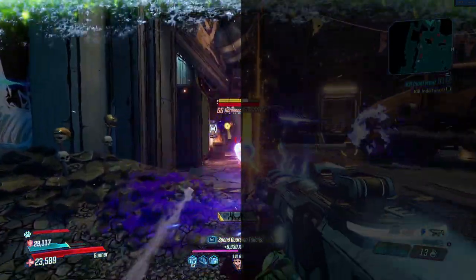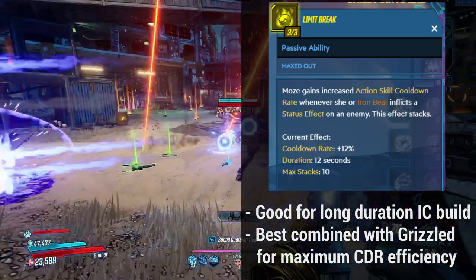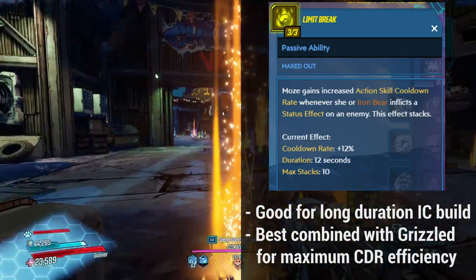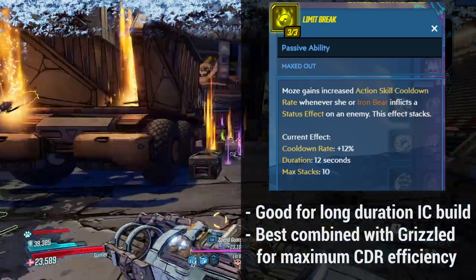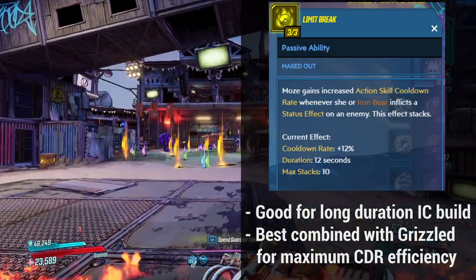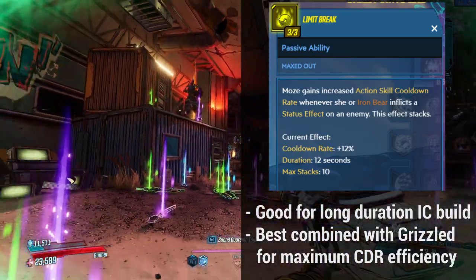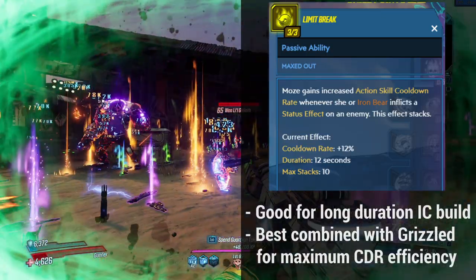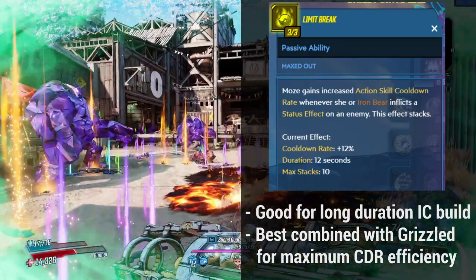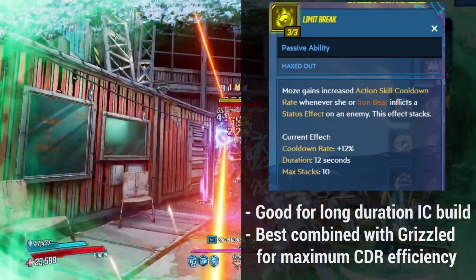The next skill is Limit Break, which gives Moze increased action skill cooldown rate whenever she or Iron Bear inflicts a status effect on an enemy. This skill is a bit iffy. You already have multiple skills helping with fuel economy and fuel capacity, and any strong Iron Bear build will almost always have Grizzled — a Tier 1 skill in the Demolition Woman Tree that gives cooldown on kills. That skill on its own is more than enough, and with Guardian Rank Topped Off as well, Limit Break sort of loses its value. I wouldn't recommend picking this in most builds.